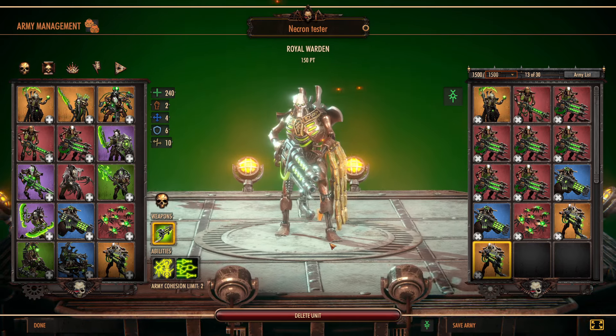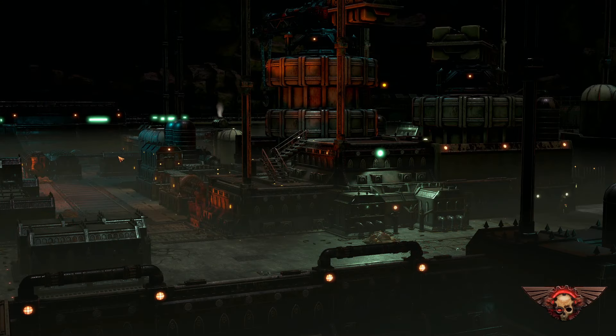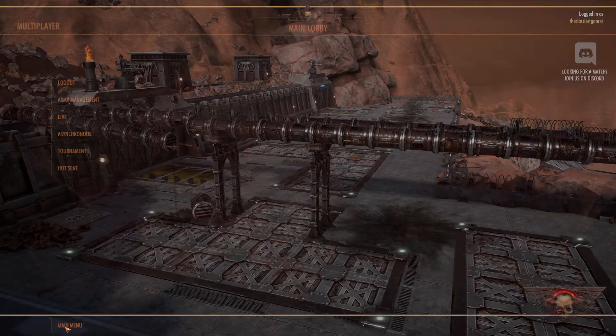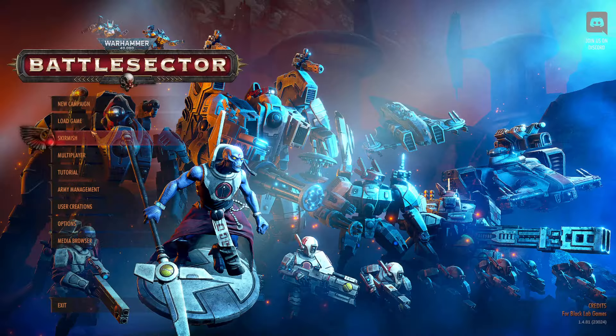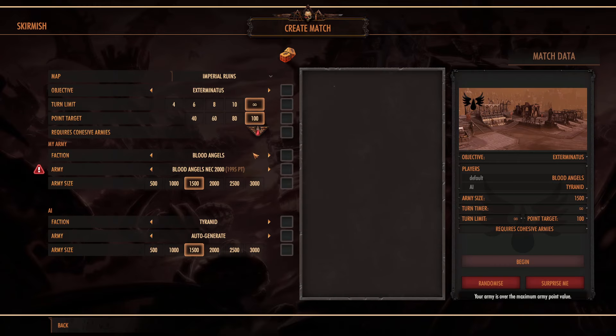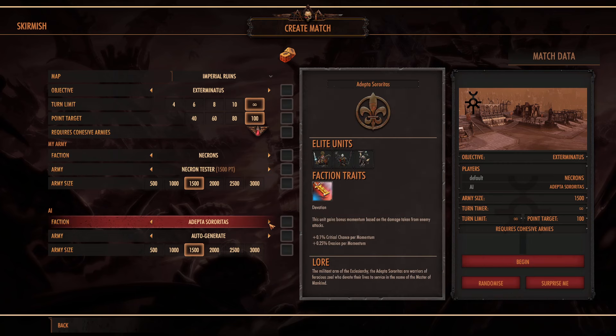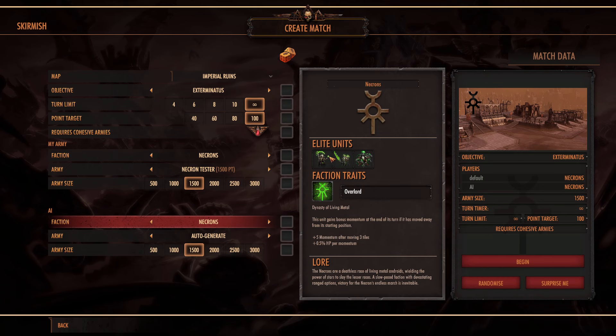So no matter what, these are going to be a fun unit to use. We'll set up a skirmish — looks like we'll do a mirror match with Necrons. You get 3 momentum, you get 5 momentum for each unit after moving 3 tiles, and then you get HP healing at half a percent per momentum. So by the time you get to 100, that's a 50% HP heal for your unit.